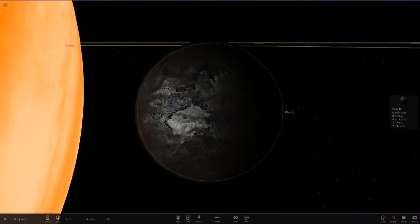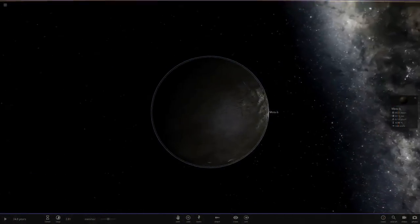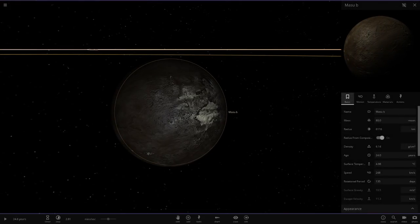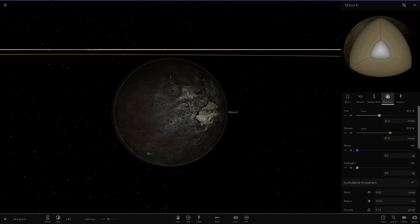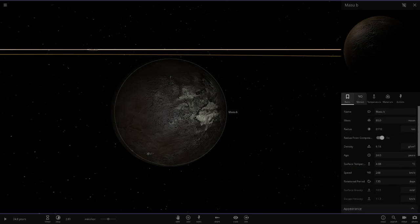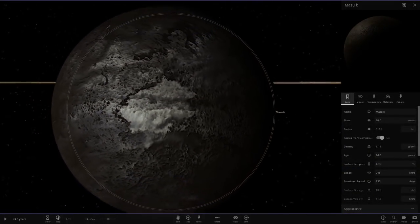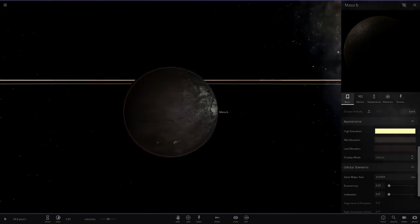Here's the first object orbiting Masu — Masu B. It looks very, very close to Masu. If we hit play, this object could be torn apart by tidal forces. Masu B is pretty similar in size to Earth. It's at about 4 degrees — pretty chilly. It reflects all light it receives, so it'll stay very cold. The color is sort of a cream, then gray, then black — looking cool.